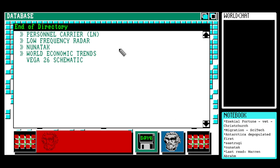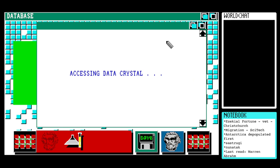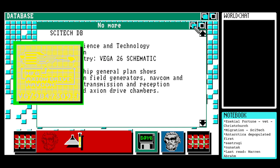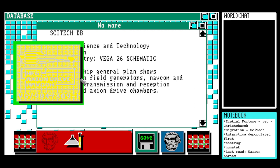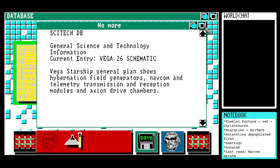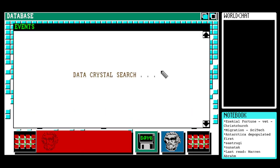We've got something - we've got the Vega 26 schematic. We get a diagram - a starship. That's where the HFG is; the axiom drive is there and navcom out the front. It's one of the most pleasing illustrations, I think. The sci-tech database entry reads: 'Vega starship general plan shows hibernation field generators, navcom and telemetry transmission/reception modules, and axion drive chambers.' This has got to be Wonder-related, since Wonder is off on a Vega mission.